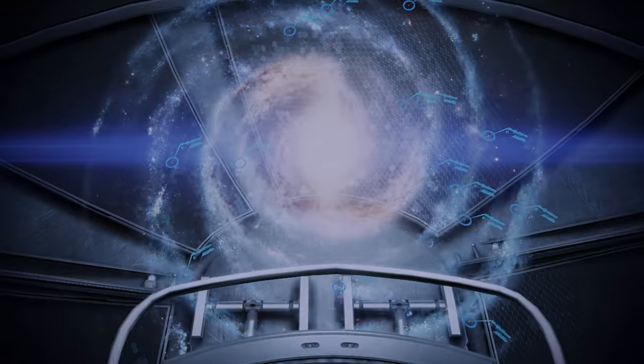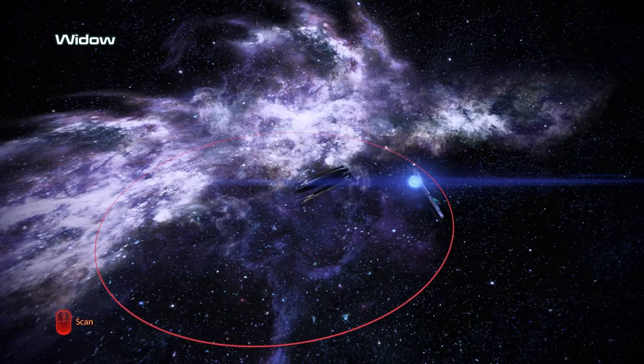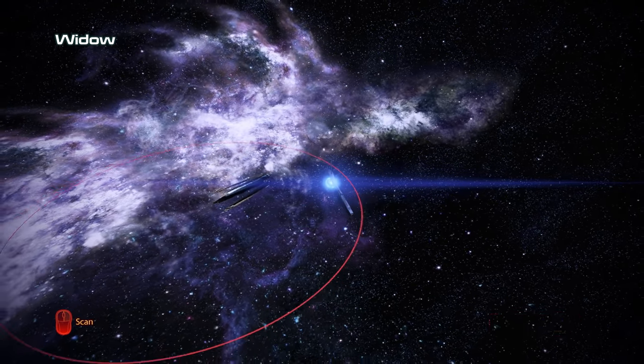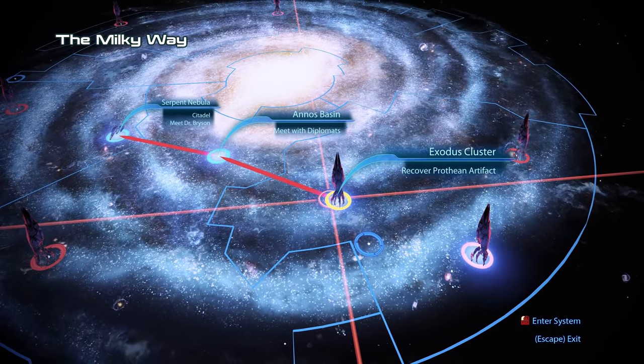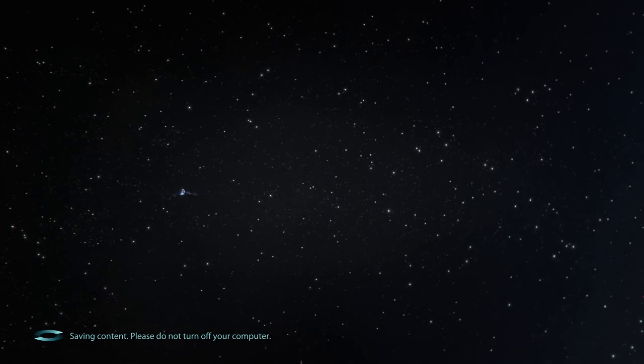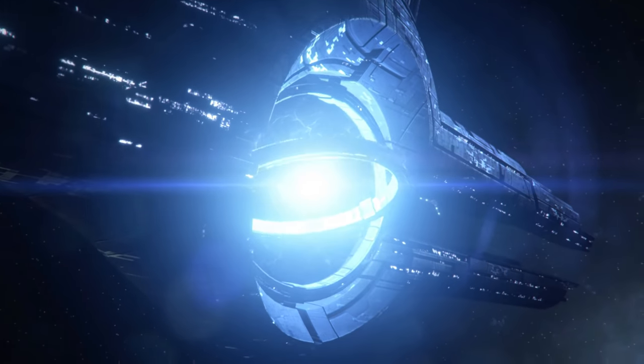We will have time for a lengthy tour through the ship later. For now let's get underway and travel to the Exodus Cluster, where the Colony of Eden Prime is once again under attack, but this time from Cerberus, who have also uncovered a Prothean artifact in the process.